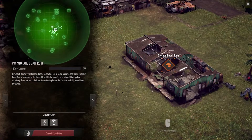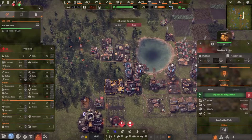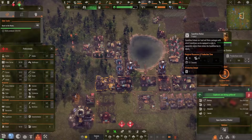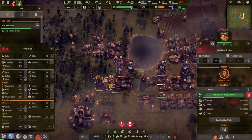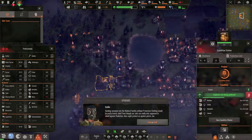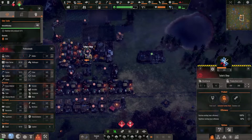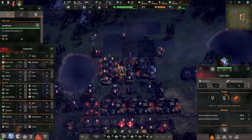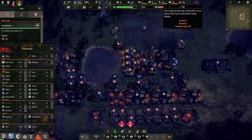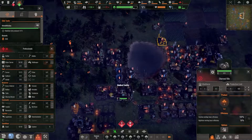Giving them a few more people to produce tools faster. It's also auto-save time. Now they want 13 radiation suits in five seasons — really? The coal struggle is real; I need a solution. I can mine coal at some point but I don't think I can yet.